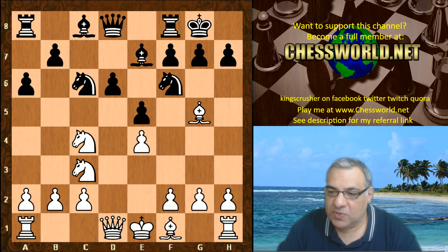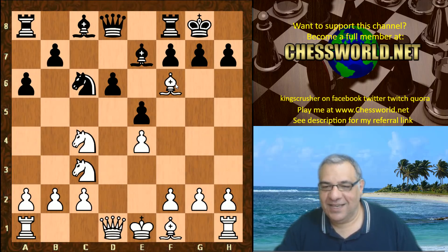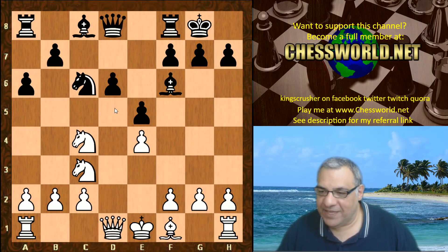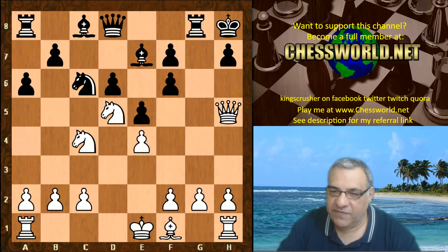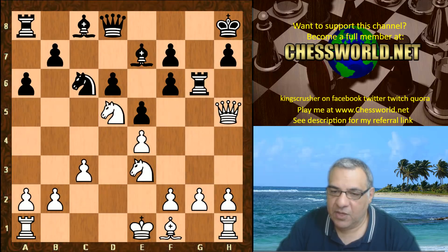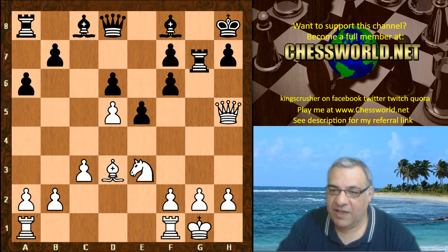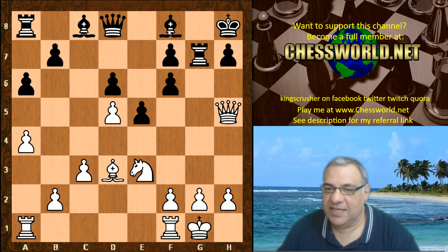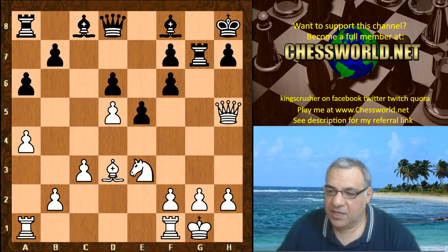So black castled and now Bishop takes f6. Lila's playing a bit like Karpov, taking on f6 to try and get control of that d5 square. G-takes doesn't do black any favors. Queen h5 — this is quite justified, where white can get a grip on the f5 square and this is just very unpleasant for black. You can see that dead bishop. White might even strategically exchange off light square bishops.